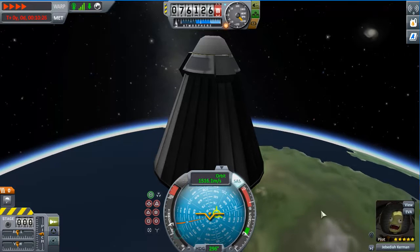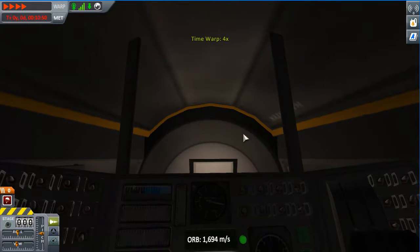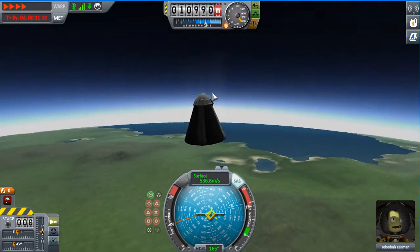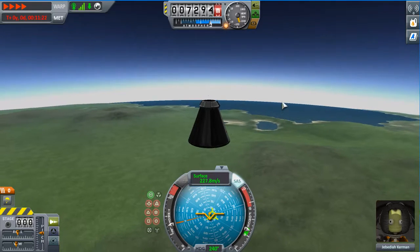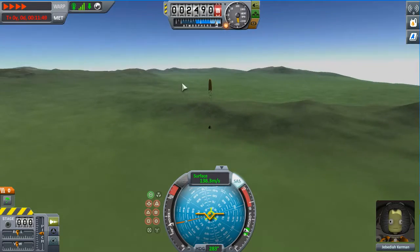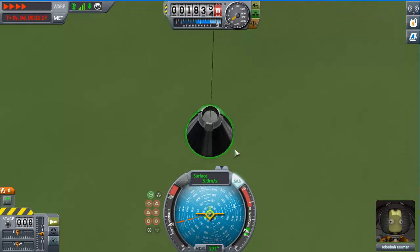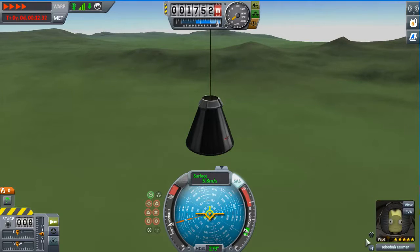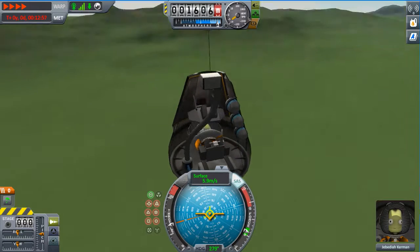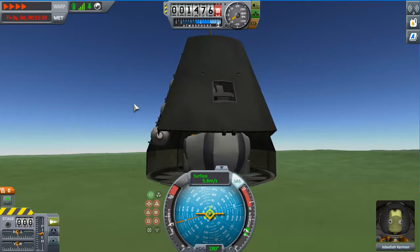Over here is the Kerbal — these are the main characters who inhabit this world. If you want to see what he's seeing, just hit the view icon. He's not seeing that much, and then you can hit C to exit that view. Now you can look at the heat effects. Even if you set your parachute to deploy at 2,000 feet, you keep hitting spacebar until it deploys like mine has right now. It's fully deployed and now it's going to slow me down.